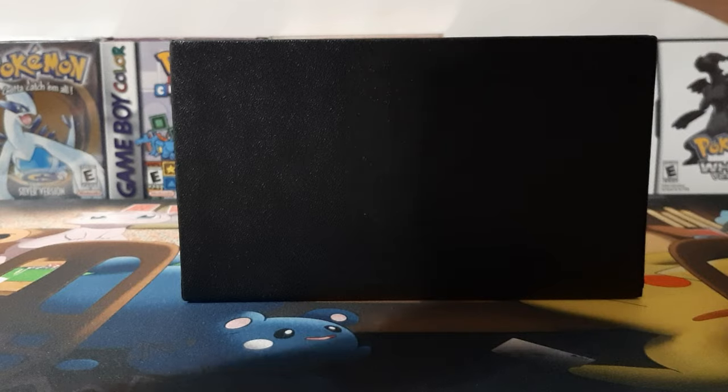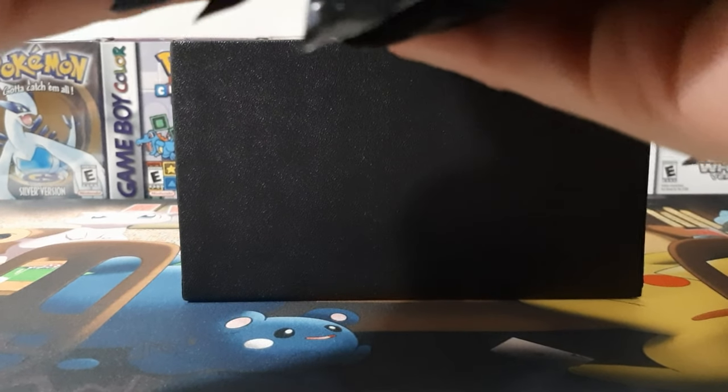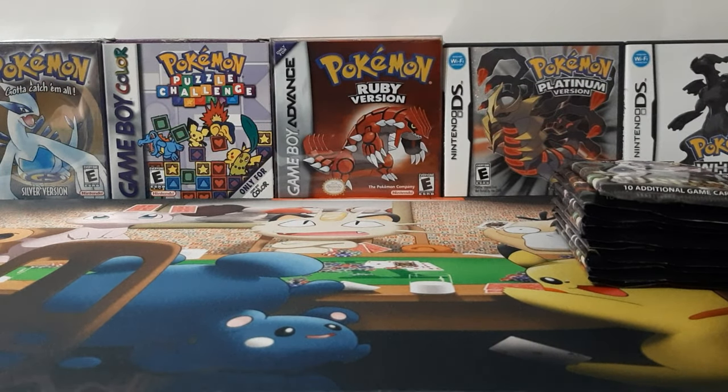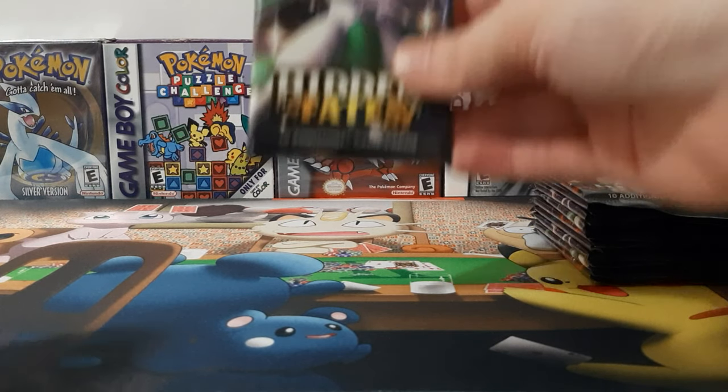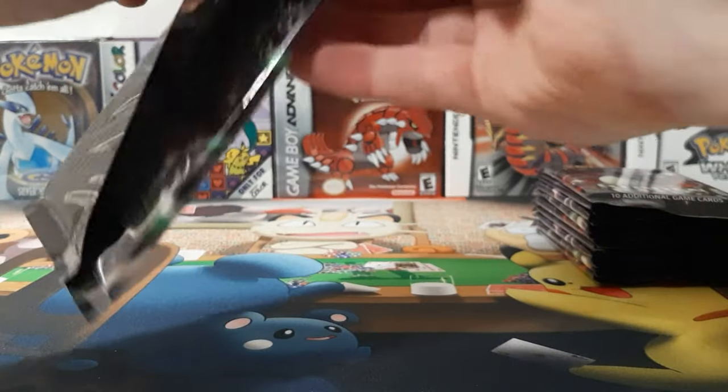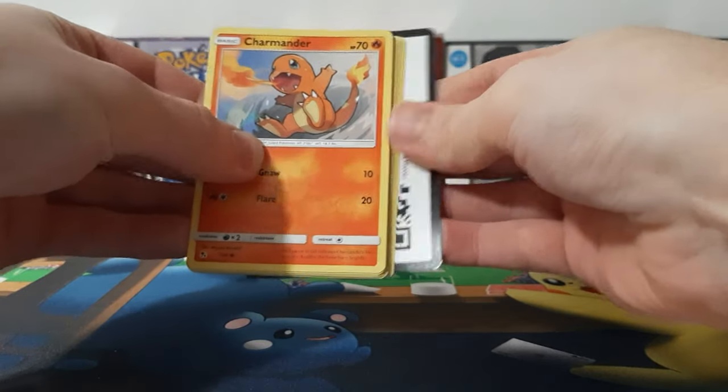Oh, that's nice. And one of them has a cut. So we got 10 packs and one has a cut in the front — I do not like how that is. Hopefully we didn't get a lovely repackaged Elite Trainer Box. Without further ado, we will start with this cut pack here and we shall see what Hidden Fates brings us today.